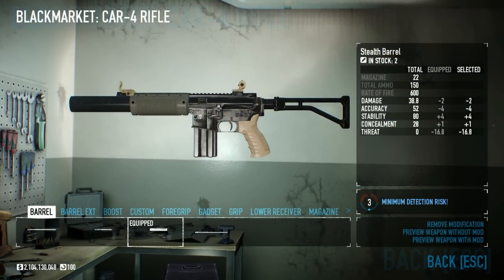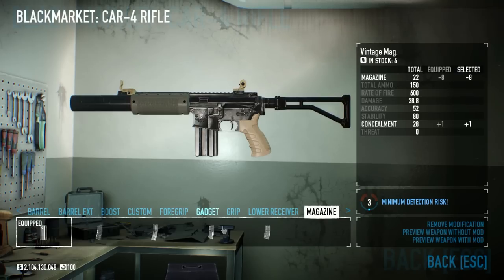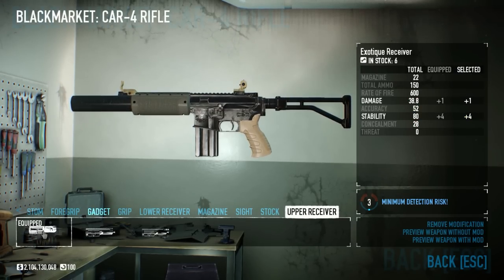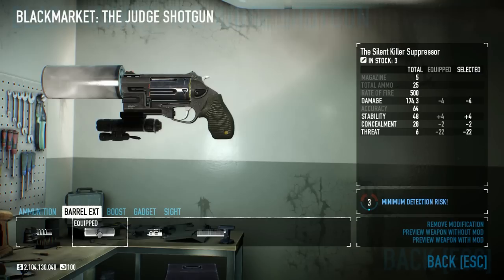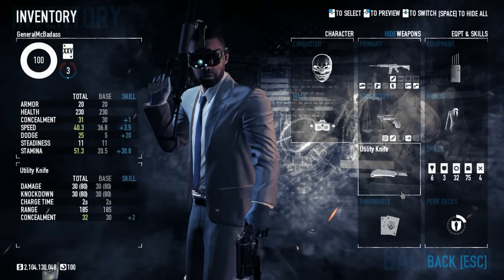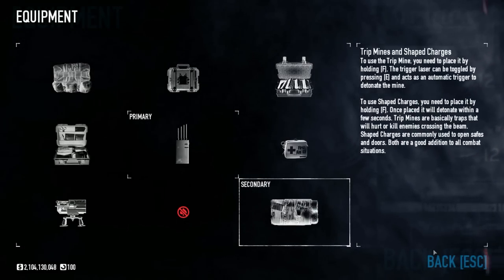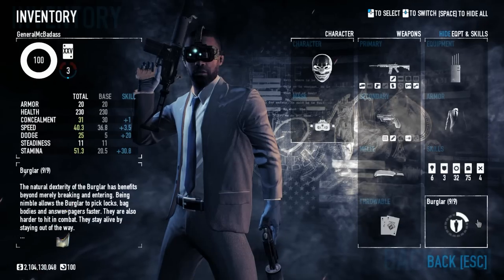The weapons in this build are super straightforward. Use anything you fancy with decent concealment and you're good to go. For me, I have the Car 4 with a Stealth Barrel, Aftermarket Special Hand Guard, Ergo Grip, Vintage Magazine, Folding Stock, and the Exotique Receiver. For my secondary, I'm going to be using the Judge Shotgun with Triplot Buck, Silent Killer Suppressor, and Lead Combo. From a melee, got a 30 Concealment Melee, Ace of Spades Throwable, Primary ECM Jammers and Secondary C4s, and I'm going to be using the 2-Piece Suit. I also forgot to mention that I will be using the Burglar Perk deck.